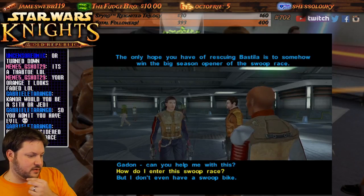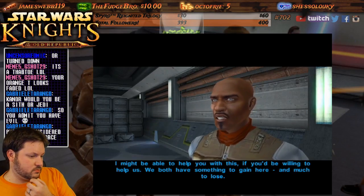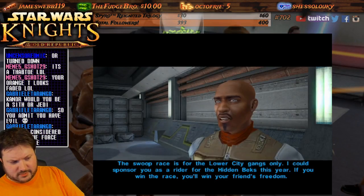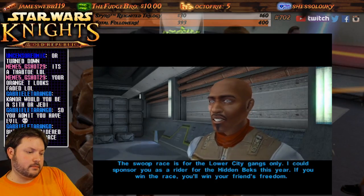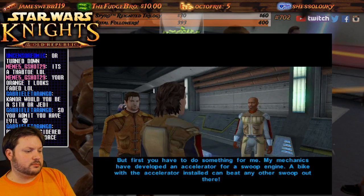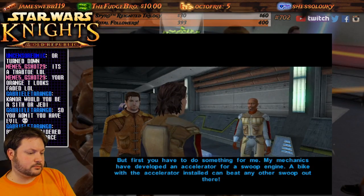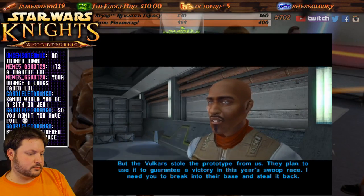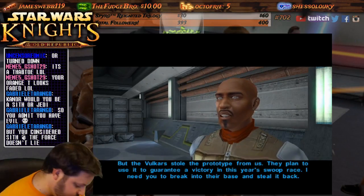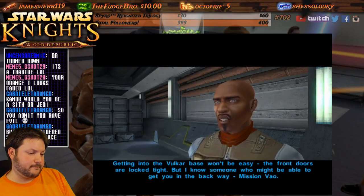Nice — I don't think I've ever gotten this far. 'The only hope you have of rescuing Bastila is to somehow win the big season opener of the swoop race. I might be able to help you — if you'd be willing to help us. We both have something to gain here and much to lose.' 'The swoop race is for the lower city gangs only — I could sponsor you as a rider for the Hidden Beks. If you win the race, you'll win your friend's freedom. But you have to do something for me.'